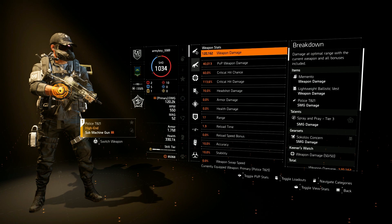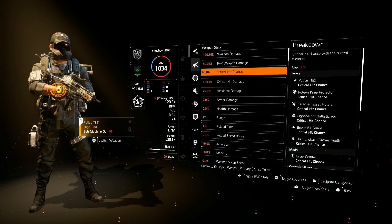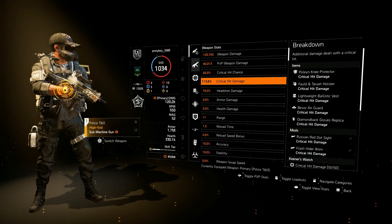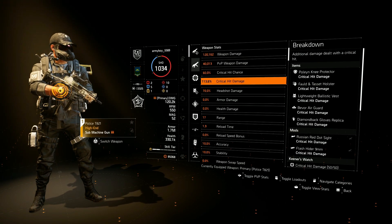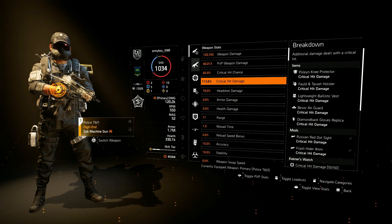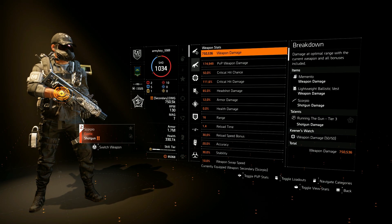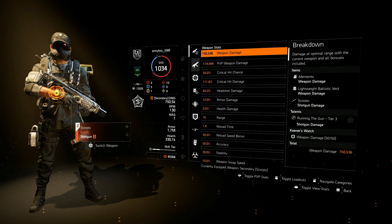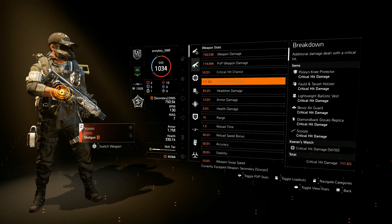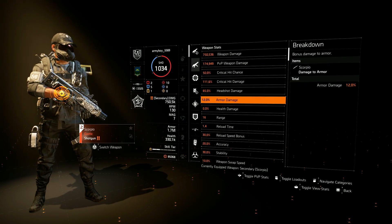Now for the stats: my SMG is sitting at 120,000 weapon damage, 60 percent critical chance, and 113 percent critical damage. With Strain fully active we'll actually be sitting at 163 percent critical damage. The Scorpio is doing 750,000 damage, 50 percent critical chance, and 111 percent critical damage.